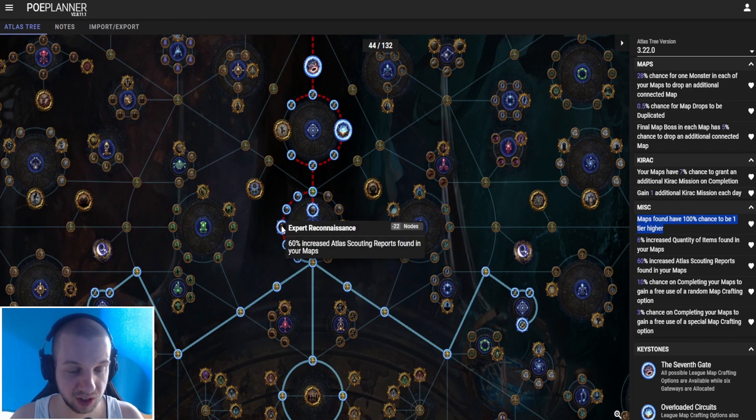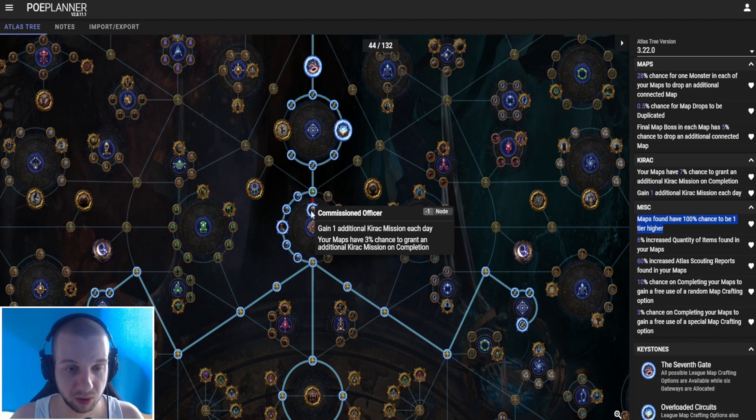The third node that I took is Expert Reconnaissance: 60% increased Atlas scouting reports found in your maps. The fourth big node is Commissioned Officer: gain one additional Kirak mission each day, and your maps have 3% chance to grant an additional Kirak mission on completion.